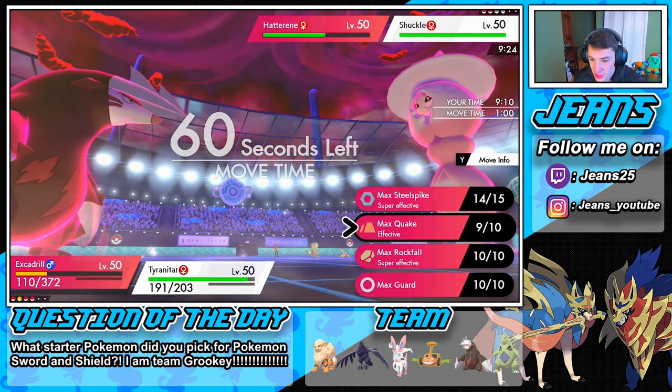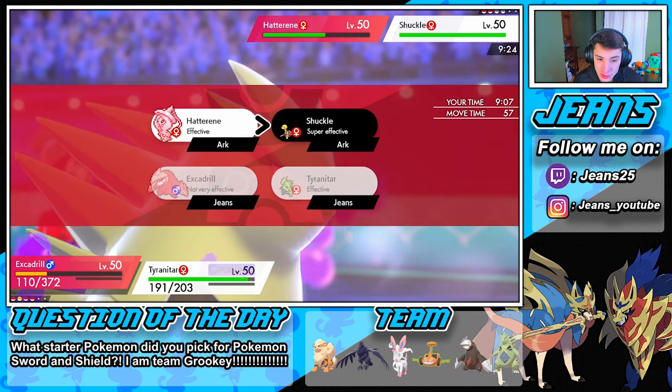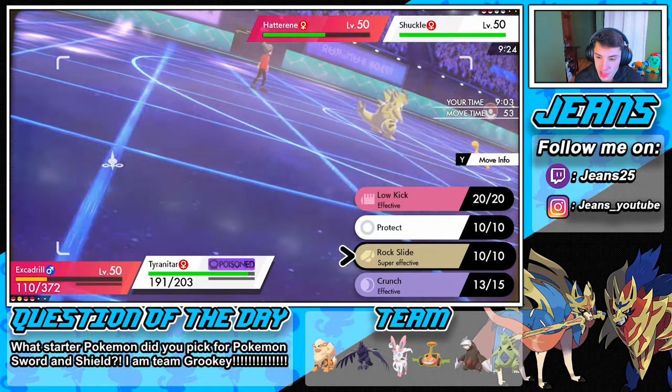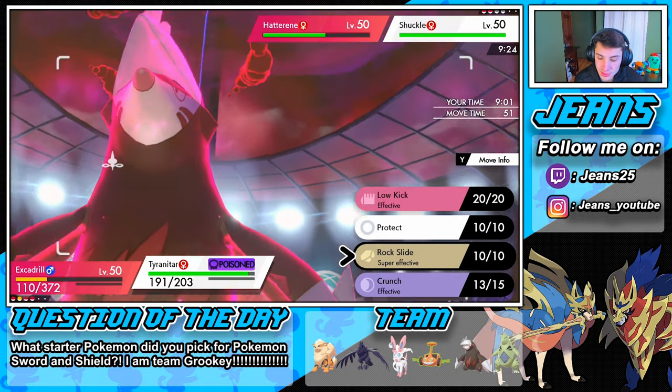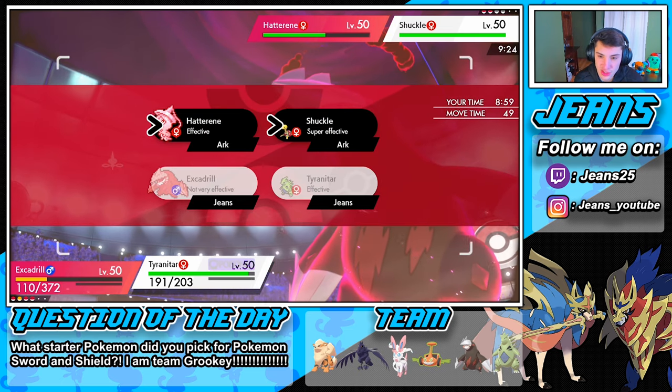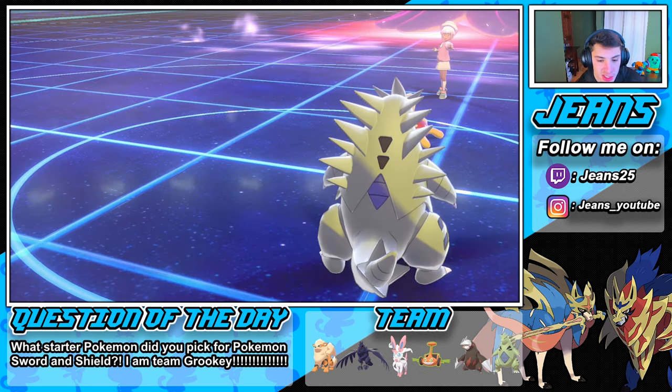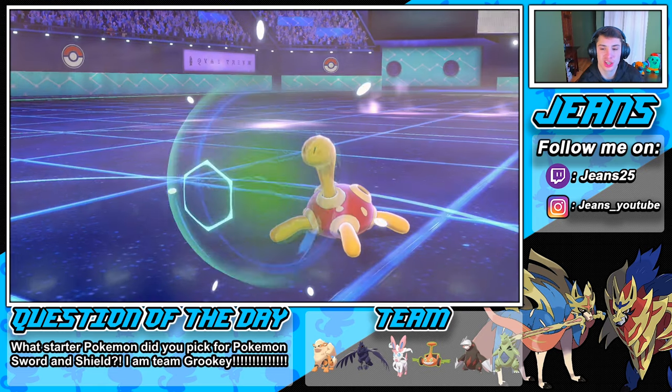Will Max Quake do work on Shuckle? He's gonna try to take us out. So we're going after it, then potentially a Rock Slide. We'd rather get the sandstorm set back up.